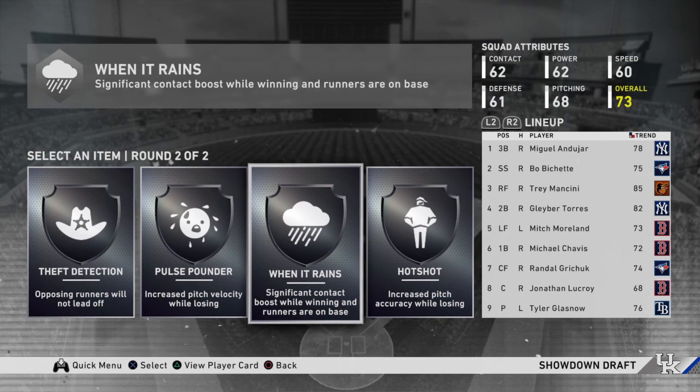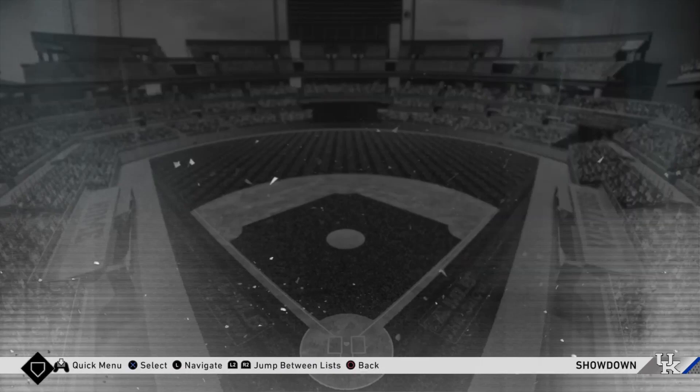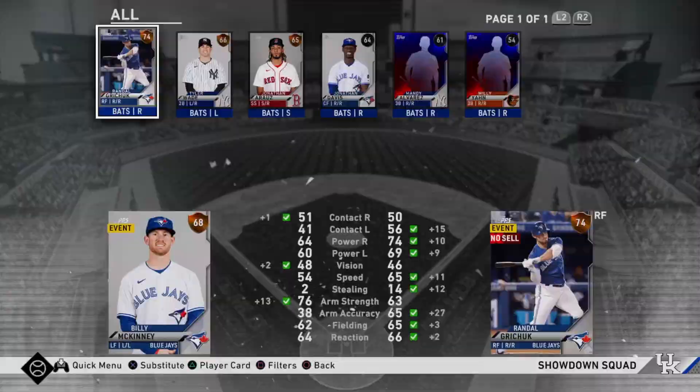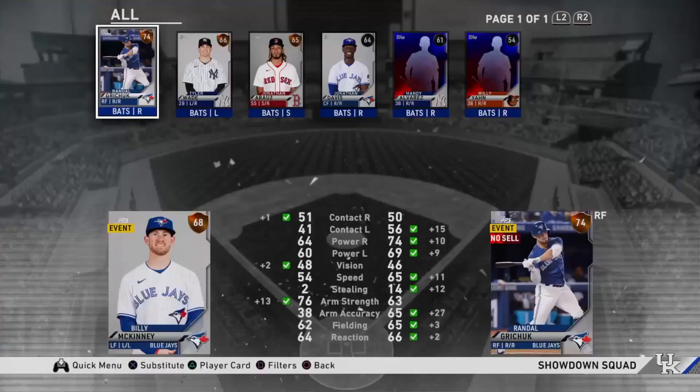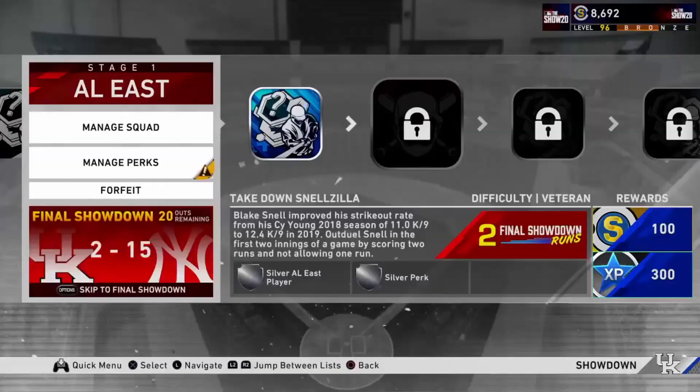You really don't need to pitch in showdown. We can update our squad — put Aaron Hicks in center. Aaron Hicks is a really nice guy because he's a switch hitter with really great stats against righties. Randall Drury is a nice power hitter to have on the bench. Keep in mind that for the final showdown you're going to have to have one guy come off the bench to hit for your pitcher.